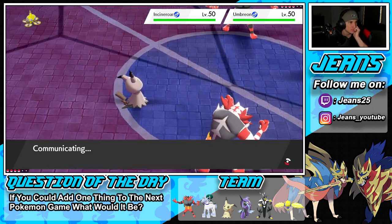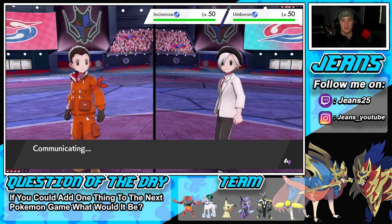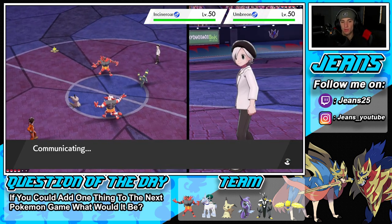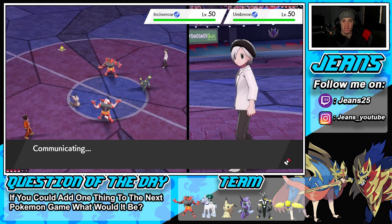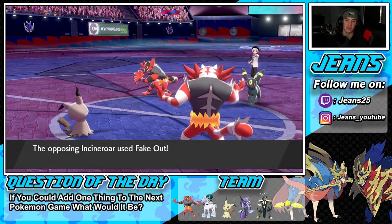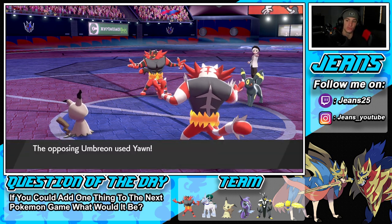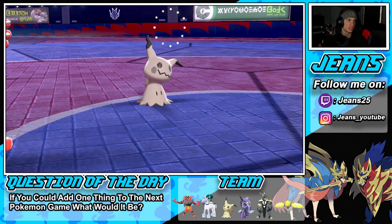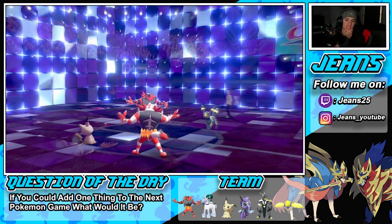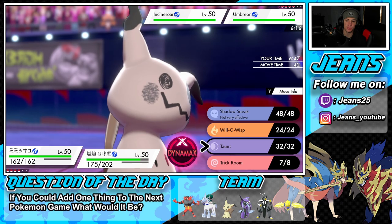I don't think Umbreon runs Taunt — I'm not too sure. He can't Fake Out my Mimikyu though, which is huge, and he's trying to find a way to get around this. I think he's just going to have to let Trick Room pop. Incineroar leads — the opponent's Intimidate comes out first so his is faster. He's going to Yawn onto Mimikyu, which is fine. Trick Room is going to pop, and I'll U-Turn out to bring in Calyrex.